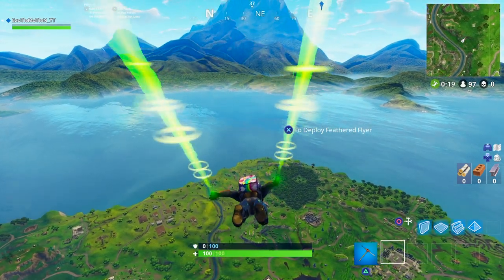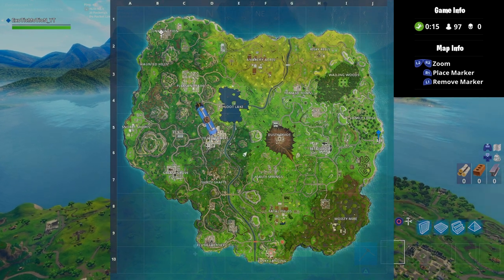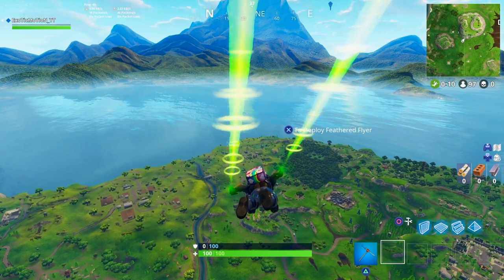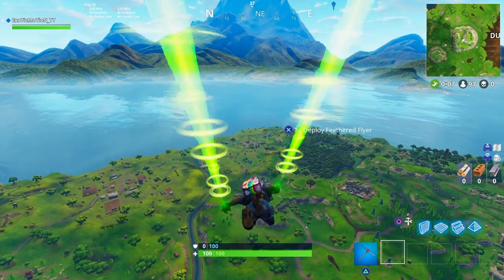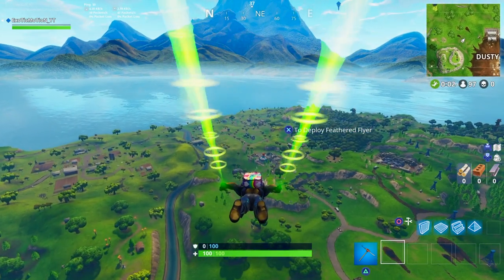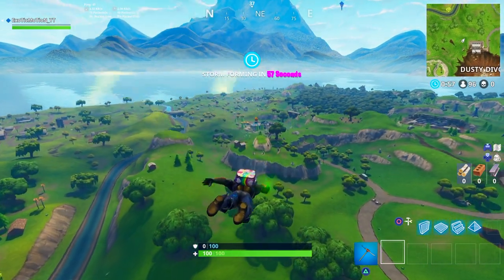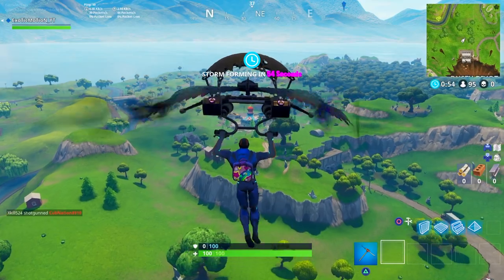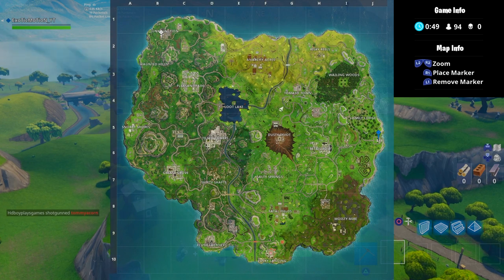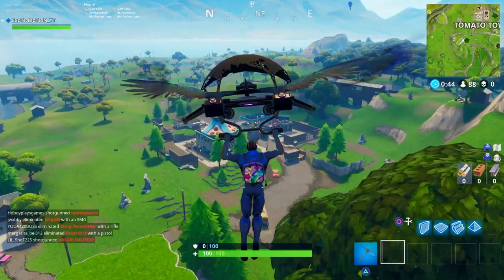The best place to go is Tomato Town. Tomato Town probably has everything that you're looking for in the game, and right now the Battle Bus is pretty far from it, so the likelihood of people going there is very slim. You're trying to think of a place that not many people will go to, but where you can get good loot and enough material. The bus is very far from Tomato Town, so not a lot of people are going to make that travel — there's probably going to be maybe one person.